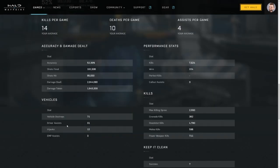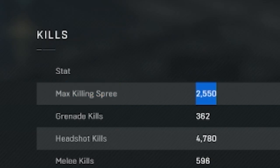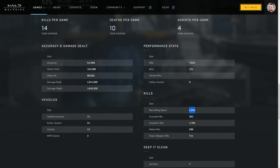You see all your typical stats, but there is one big bug: max killing spree. Apparently I've had a max killing spree of 2,550 kills, so apparently I'm amazing at Halo Infinite. For my skill level, it looks like we need to create some more killing spree medals — that was sarcastic, by the way.